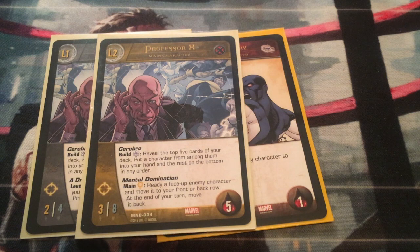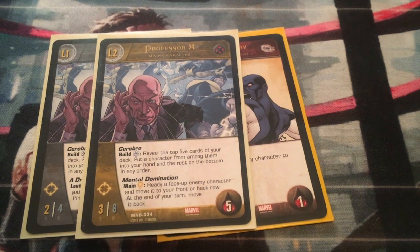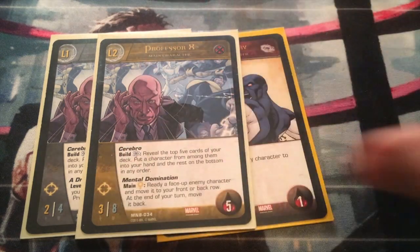When he levels up to level two, he gains the power Mental Domination: during the main phase for an Intellect, ready a face-up enemy character and move it to your front or back row. At the end of your turn, move it back. That's an extremely strong power — you can basically steal your enemy's characters and take them off their board, use them against them, and usually you want to try to go for the KO to knock out a couple of their characters at once. Mental Domination is a pretty good power to have.